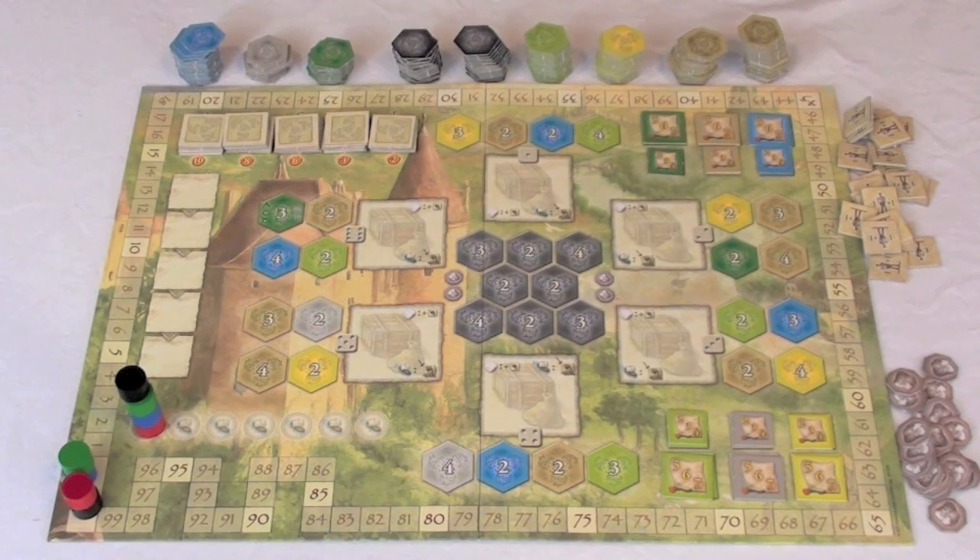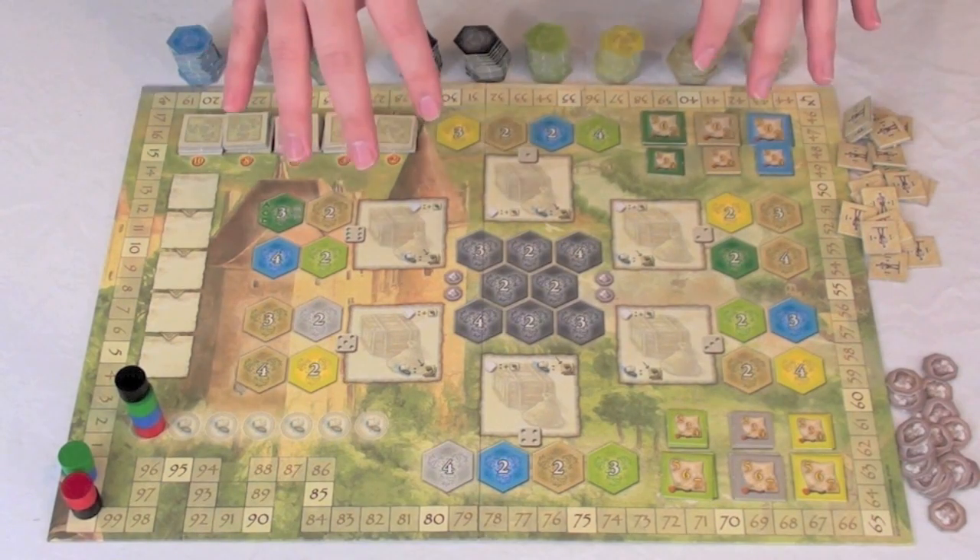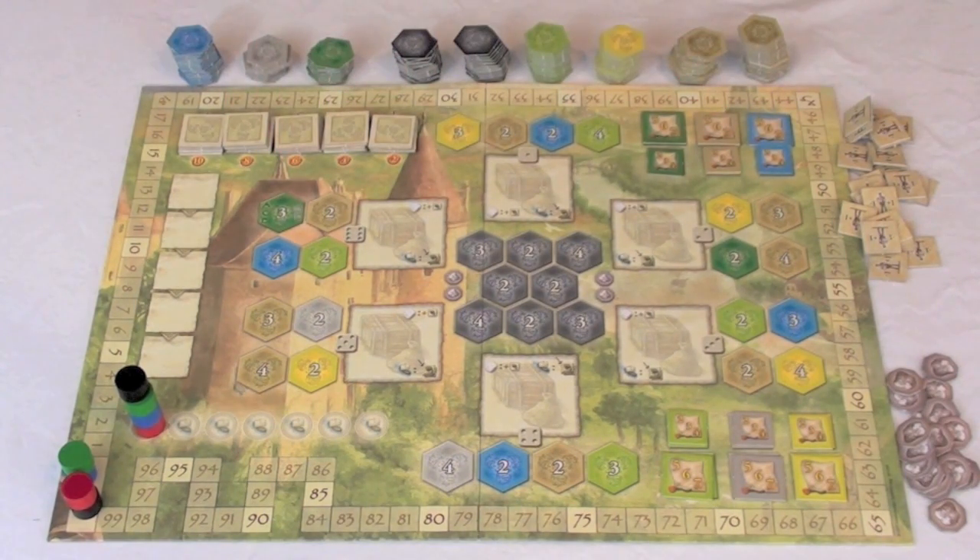Here we are looking at the main board for The Castles of Burgundy, and the first thing you're going to note is that we have a lot of different little tiles. You'll see we have blue and gray and green and black and all kinds of different tiles, and these are going to represent different types of buildings or different types of areas you can build in the game. And at the beginning of each round, you're going to populate this board.